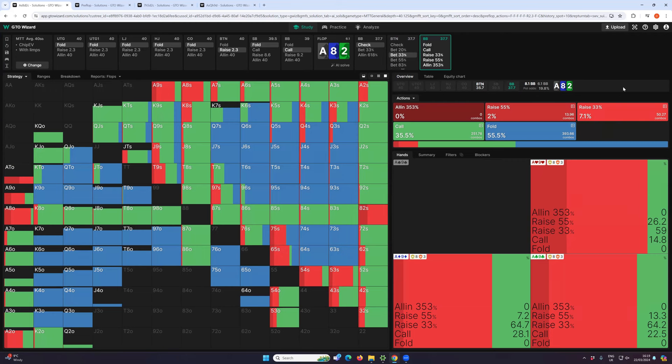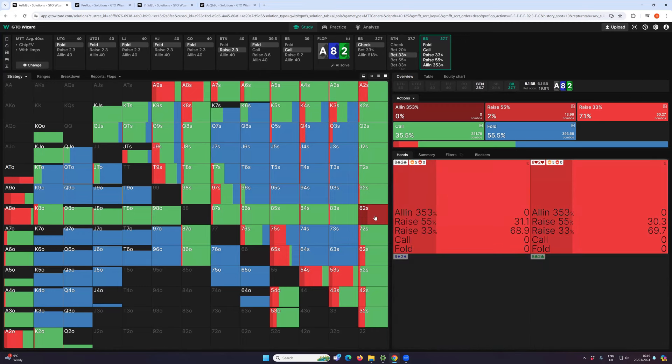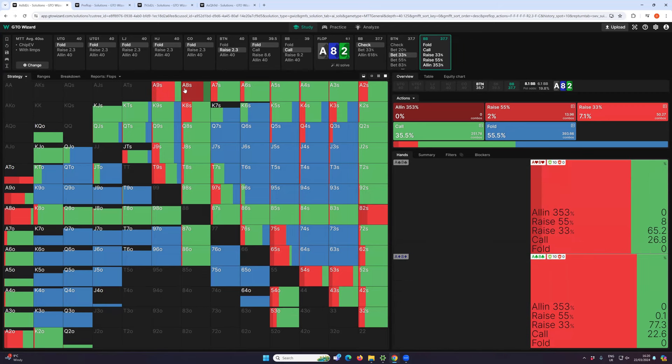The way to think about these spots is to think about what your strongest hands want to do. The strongest hands the big blind can have are two pairs: Ace-8, Ace-2, and A2 suited. They mostly want to raise because they'd like to get money into the pot. Even though they're quite strong, they are somewhat vulnerable — if your opponent has Ace-10, or even a hand as weak as King-2 suited, they have a decent amount of outs against you. So you do want to raise, but not big, because your hand isn't too vulnerable. The only raise size used is 33%.